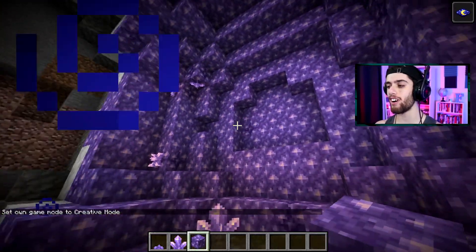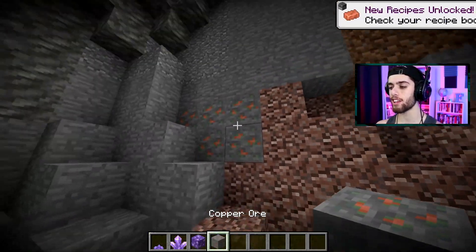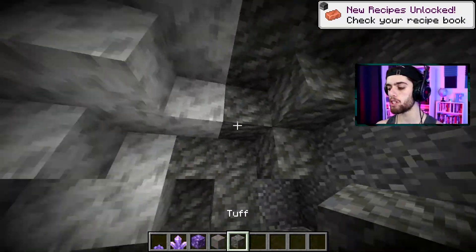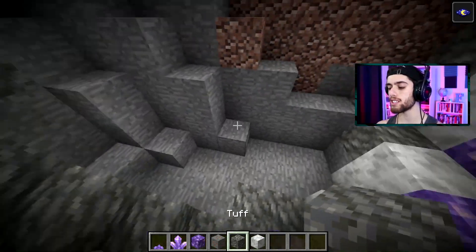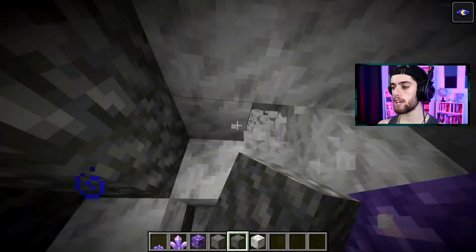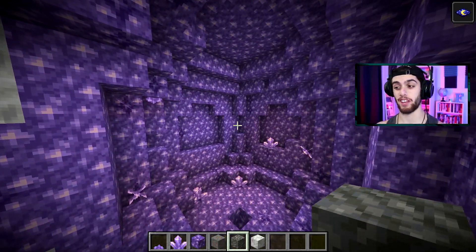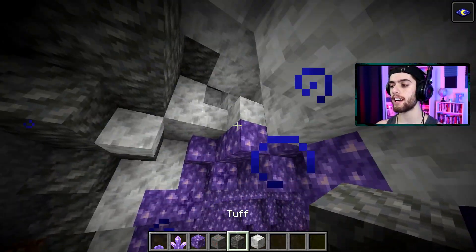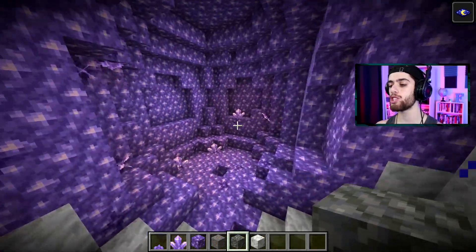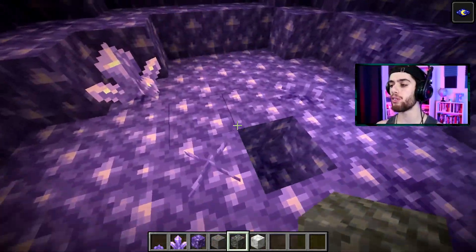This place looks awesome. Even listen to the sound. Look right there - copper, copper ore. There's new stone which is called tuff, and calcite. So it appears that these amethyst geodes are surrounded by these new blocks - tuff and calcite - which are kind of like the outer shells for the amethyst, and when you walk on it it makes a beautiful noise.